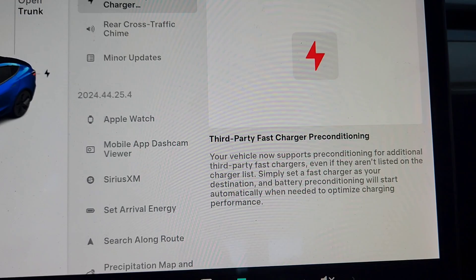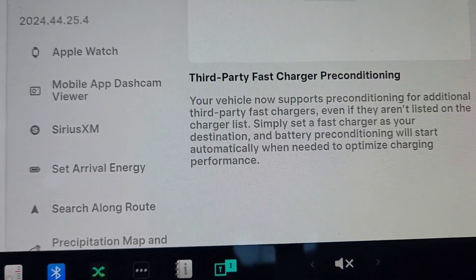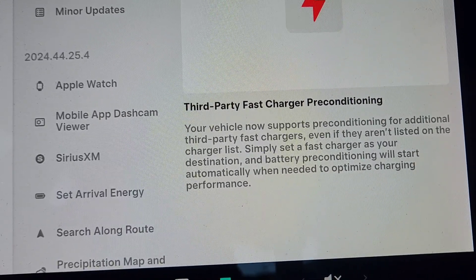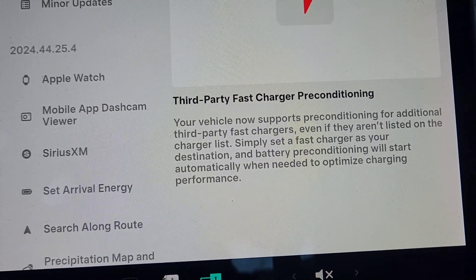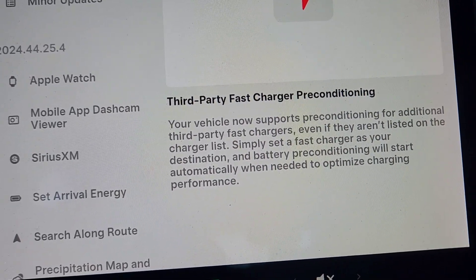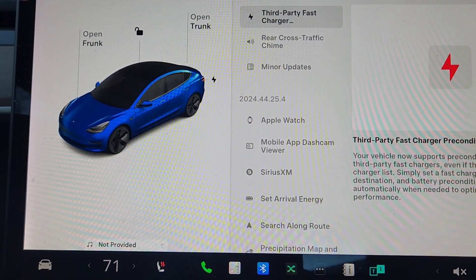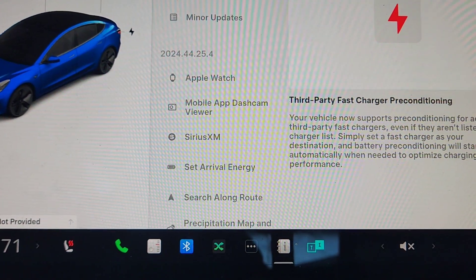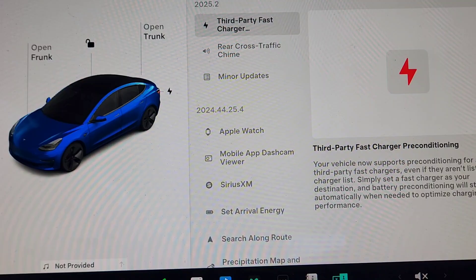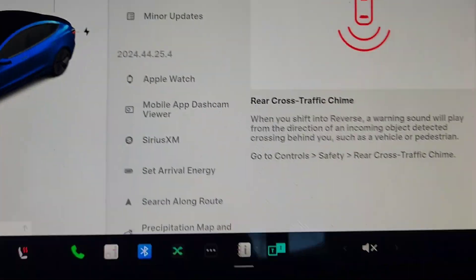So the first thing we have is third-party fast charger support. If you navigate to a third-party fast charger, even if it's not listed in the charger list, you just set the charger as your destination and it will precondition automatically when needed to optimize the charging. If you're using third-party chargers, you're going to get battery preconditioning for the most optimal fast charging experience. I can't show you this because in my area I don't know of any third-party non-Tesla fast chargers, but it's fairly straightforward — if you navigate to one, it will automatically do the battery preconditioning as needed.